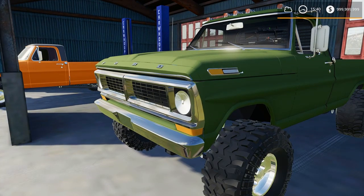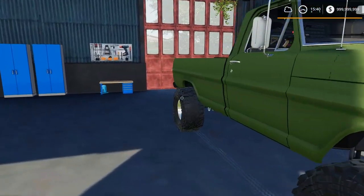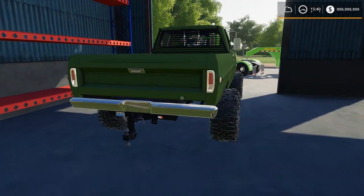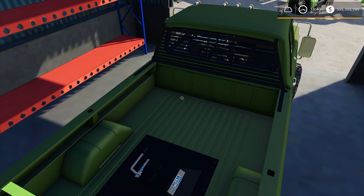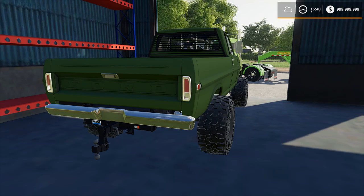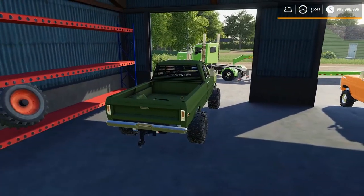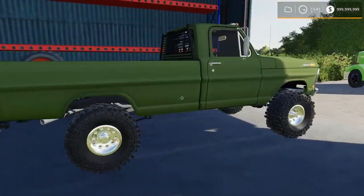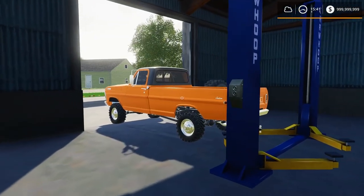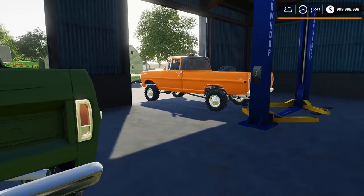I ended up paying $22,000 for the High Boy, which I thought was a fair price. There's nothing wrong with it at all - he fixed every little thing he found. There's even a fifth wheel so I could get a camper for it. I paid $22k for the High Boy and $28,000 for the F100. You're probably thinking I overpaid.